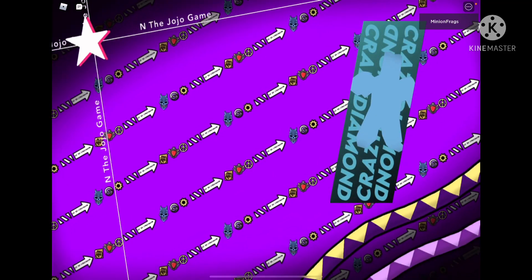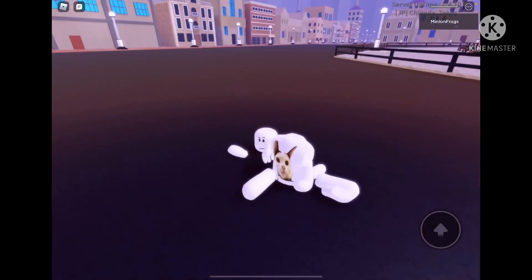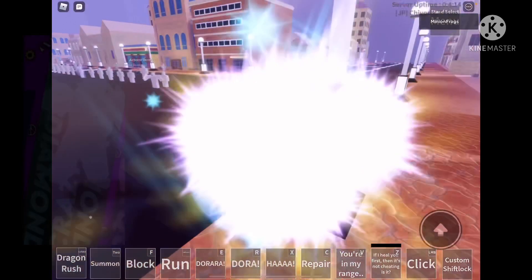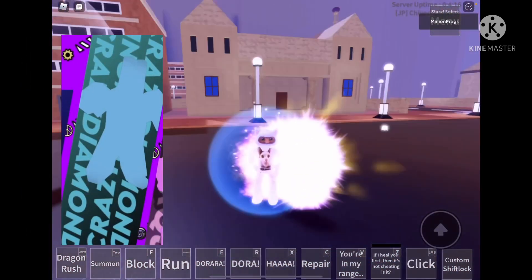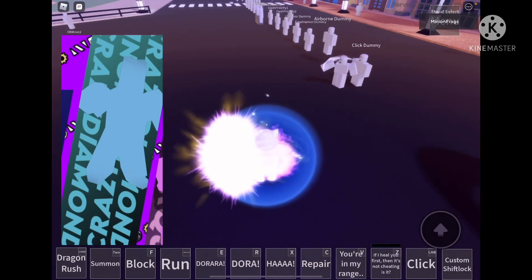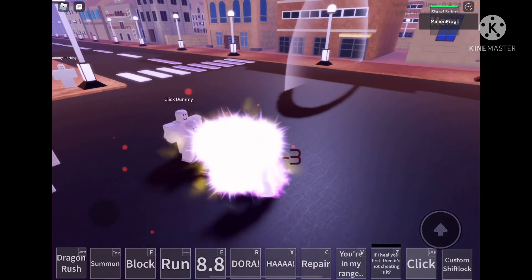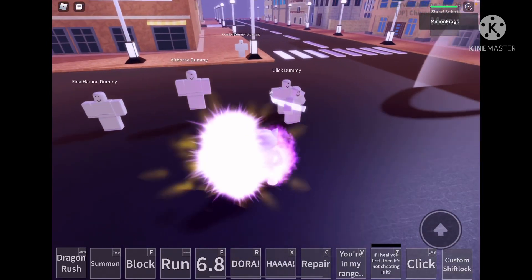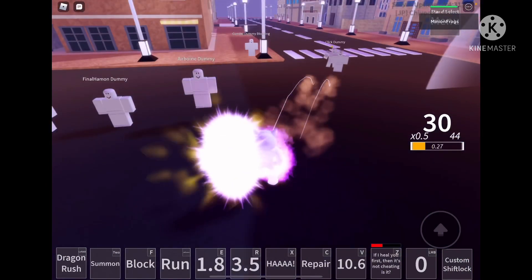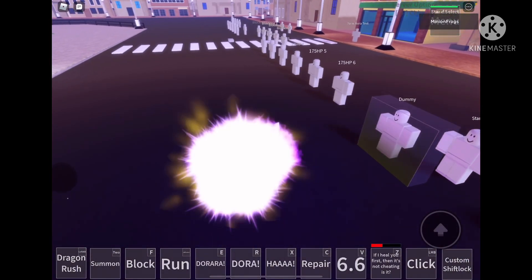The next stand is Crazy Diamond. Let's see what color the aura is. I can't even see the stand — it's so bright! I need to wait for my health.